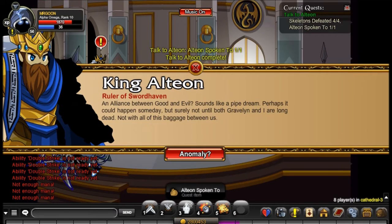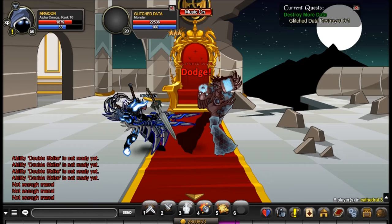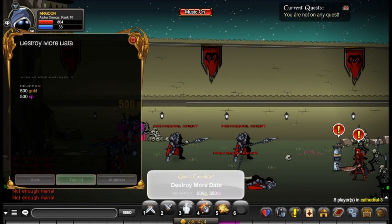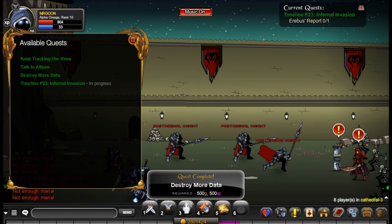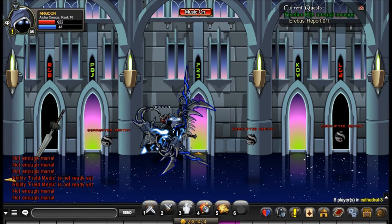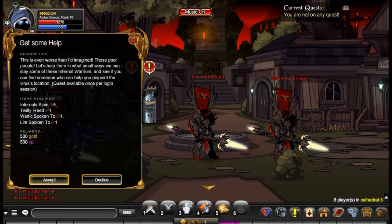For the next quest you have to talk to King Olteon and also defeat some of the skeletons which have spawned in front of him, which is relatively straightforward. Then head back and turn it in. Next up you have to go to the throne room where there is another data thing to defeat, and this time it has about 20,000 health so you may need help if you are a lower level. Then we move on to the third and final area to the far right.